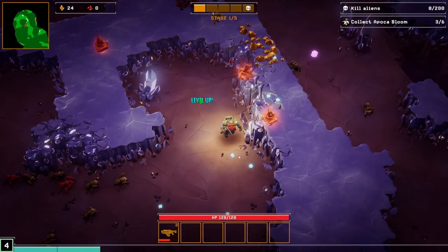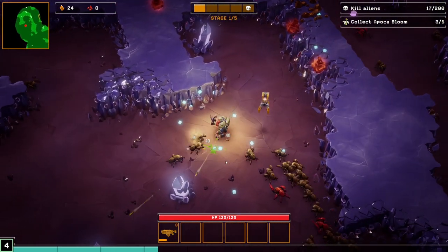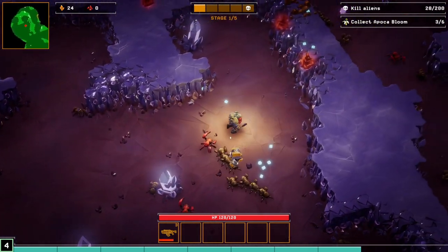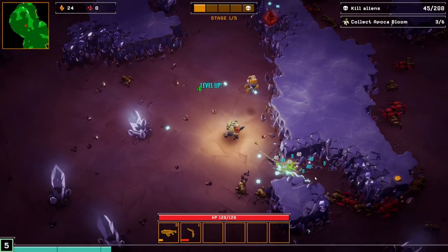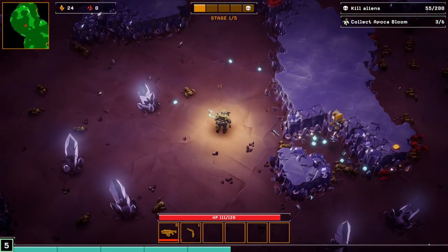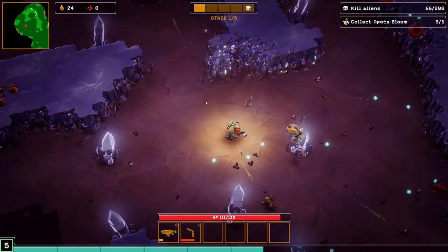Fire rate seems like a good one to increase. Maybe the reason I don't think Vampire Survivors is a skill game is because I spend a lot of time exploring and not just killing things and leveling up. New weapon — let's try a new weapon. Voltaic stun sweeper. We've got an electric boomerang. I mean, that's novel. I have seen that before, but it's cool.